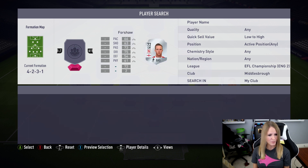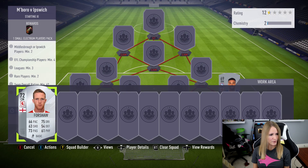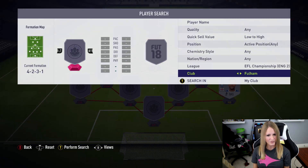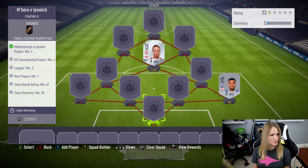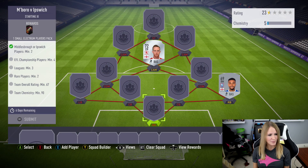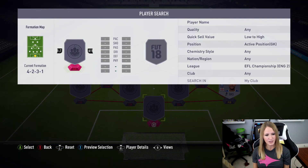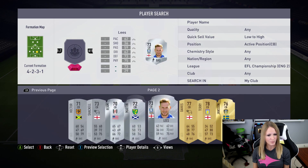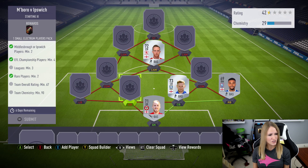We also need a Middlesbrough player — let's see what we can do. We got a few of those, okay, so that works. It says it can be a rare, so we'll place him there. The rest need to be EFL minimum four. I probably have a ton of EFL players so I can do the whole thing. It needs rare players, minimum two leagues, minimum three — team overall rating 67, chemistry 90. So we need to work with that. We have two people from this league and need a minimum of three leagues. Let me grab four English players at least.